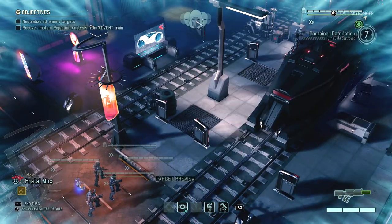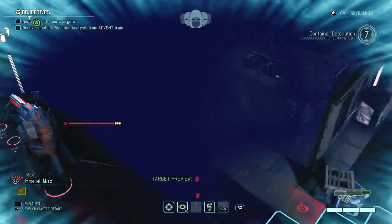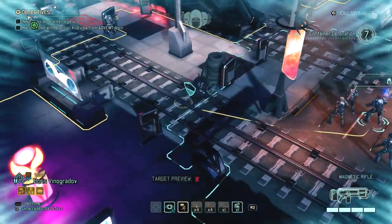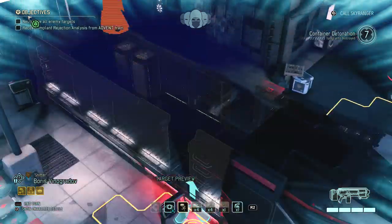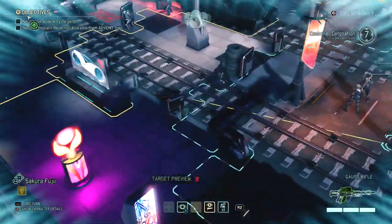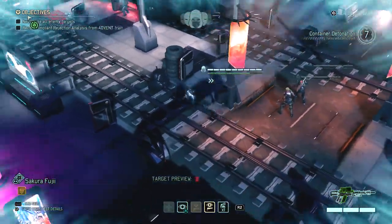We need to get line of sight on the objective with our specialist. He's probably spotted — oh, he's not spotted, that's really lucky actually. I'll position him here where he should still be able to see the turret. We do have a time constraint on this mission so we really need to keep moving. We're not gonna attack the turret on the first turn.